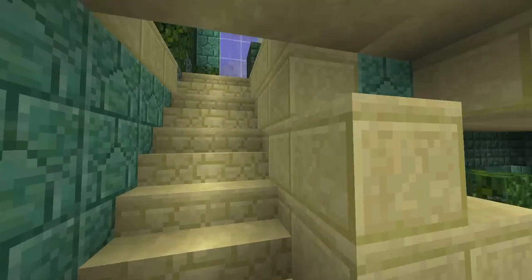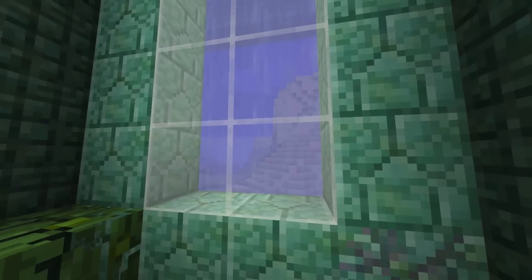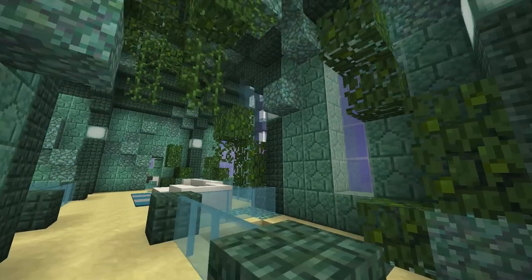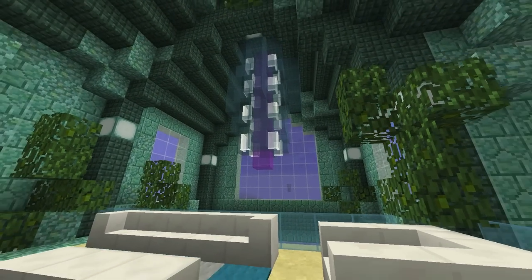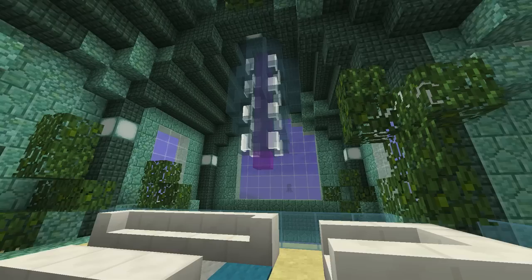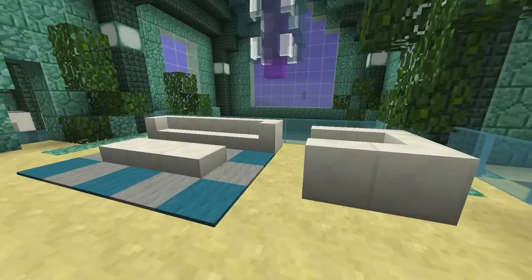Let's head up to the upstairs level. Rounding the corner, there are big beautiful windows throughout the house looking out at the ocean. Now we can get a look at this amazing chandelier hanging down — this chandelier was inspired by jellyfish, so it's like a jellyfish hanging over our living room, looking super snazzy.